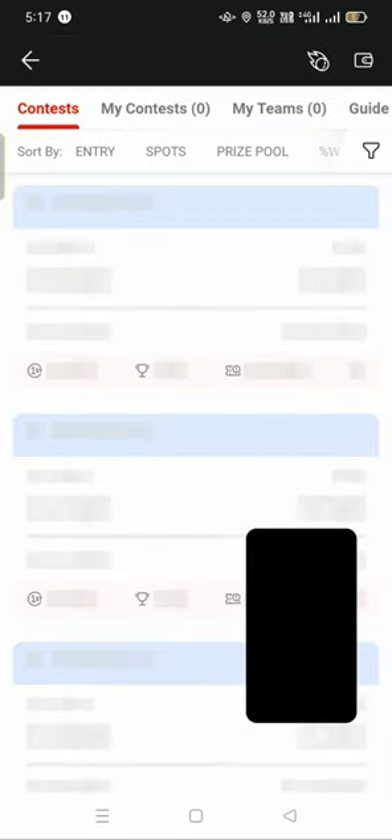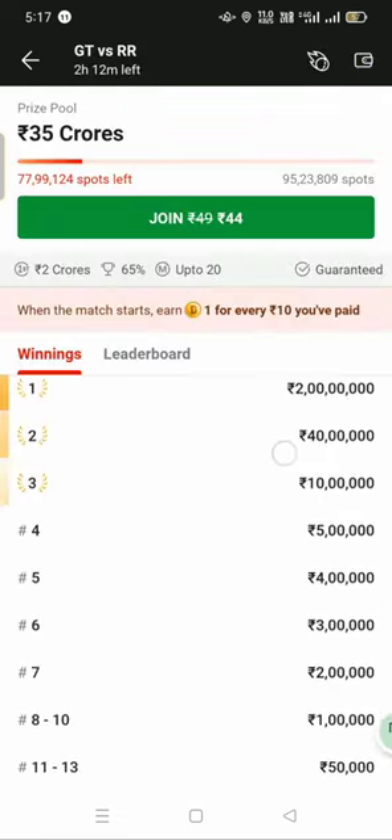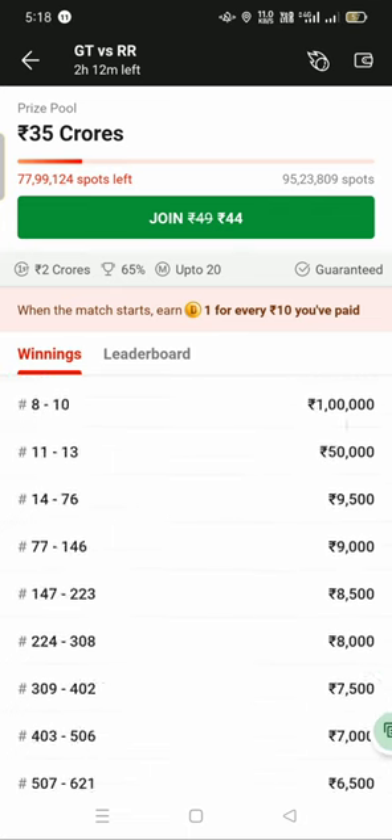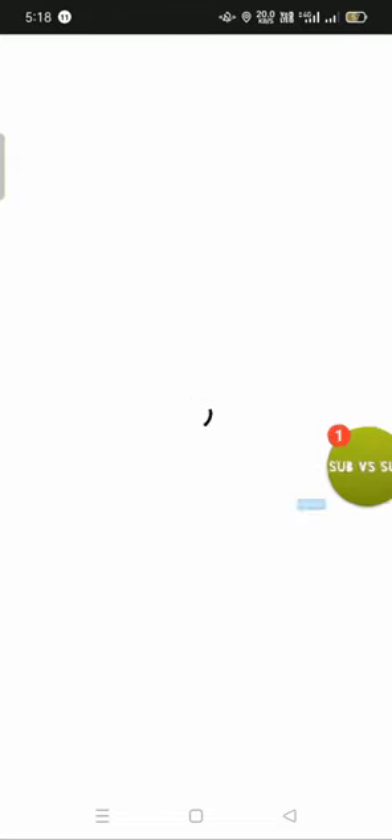The RR contest options are 44 and 35 — we will do 44. Look at the prize. Let's select the prize and select the team. I clicked the 44 contest.